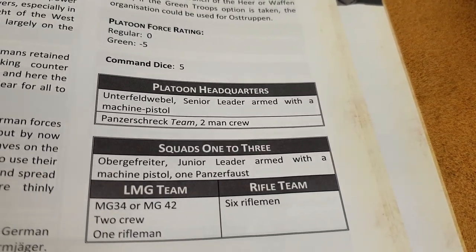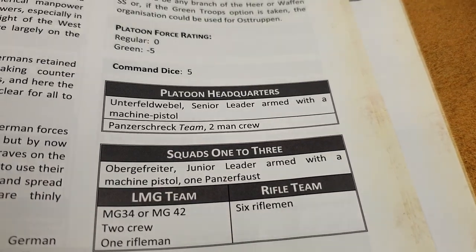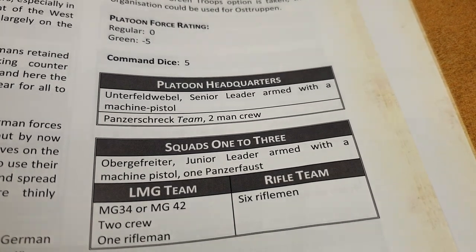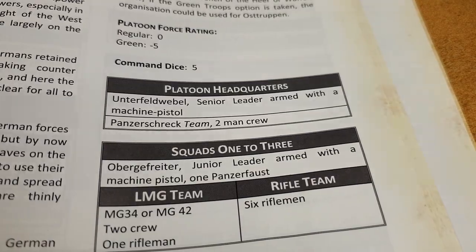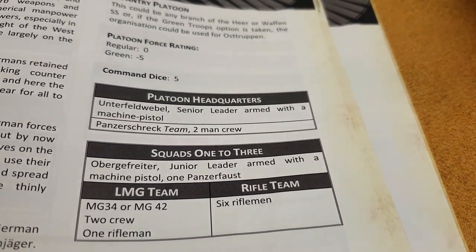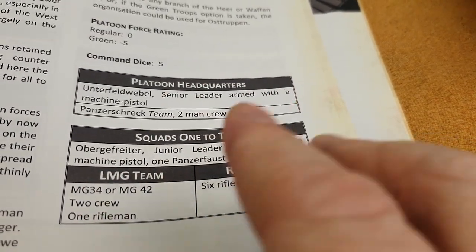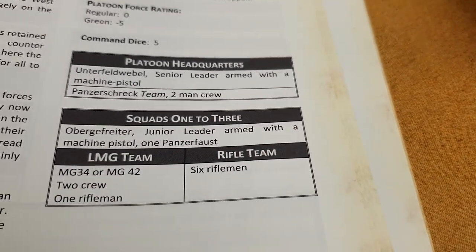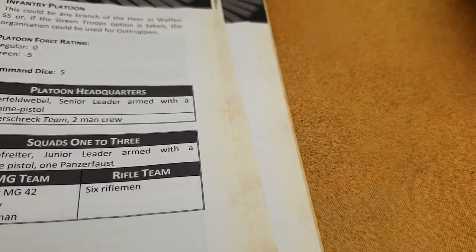In the game this platoon is represented in the book by a little organisation chart. You can see it shows a force rating for either regular or green depending on whether they're trained or untrained troops, a number of command dice, then the platoon headquarters — the senior leader and the Panzerschreck — and then three squads with their composition. Note there has been an errata on the LMG team: it is now a three-man team. Most non-very-late-war lists have three-man teams; some very late war switched to two-man due to doctrine changes from running out of men.